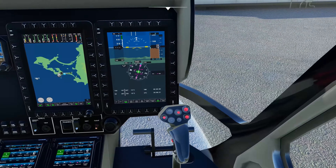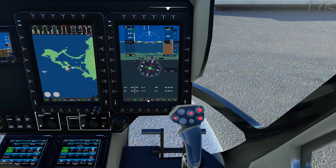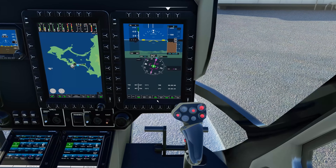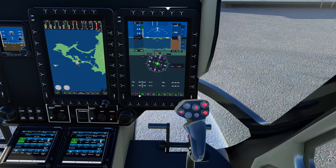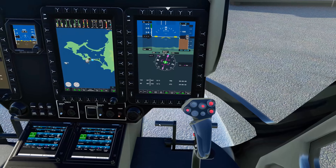You can see it also starts in a cold and dark state, which before it would start with electrical power on. So we're just going to flip the batteries on there and set our terrain mode. I really liked that. And we are in the advanced flight model.